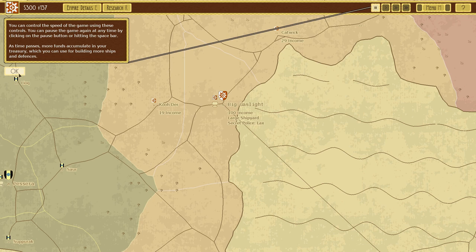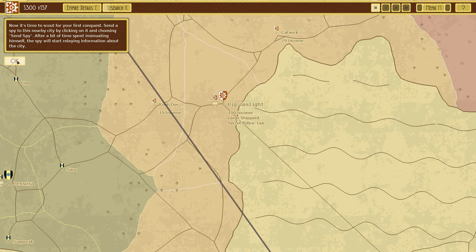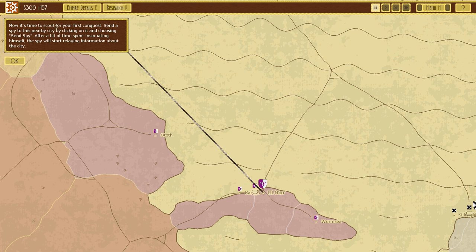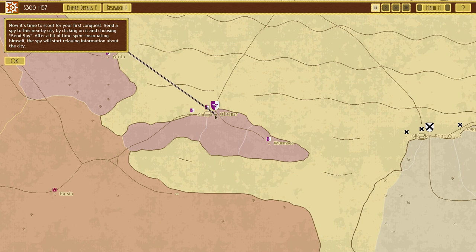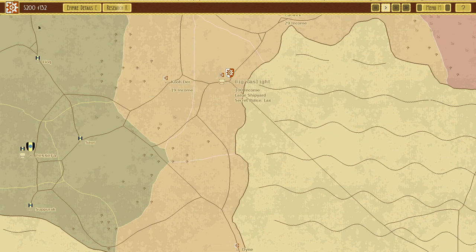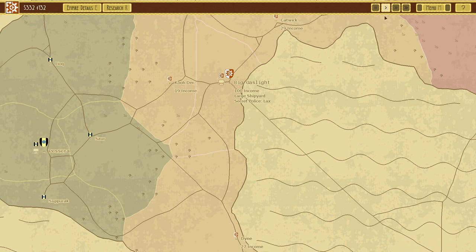You can control the speed of the game using these controls and pause at any time. Now it's time to scout your first conquest - send a spy to this nearby city. So we'll send our spy and just let time pass by, build up some money, build another ship - life will be good. You don't want to go too fast.